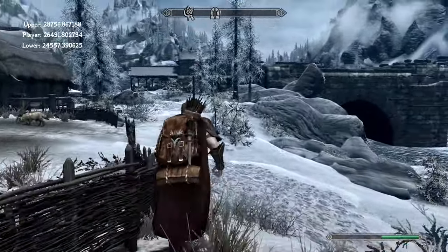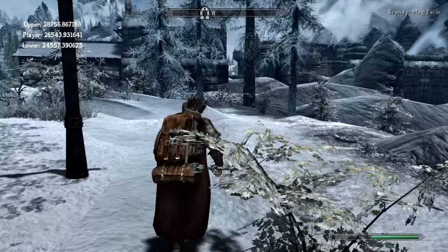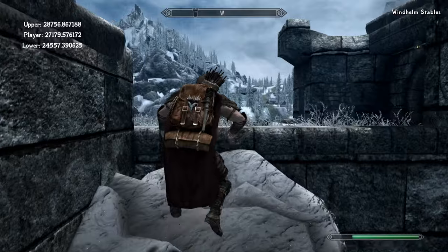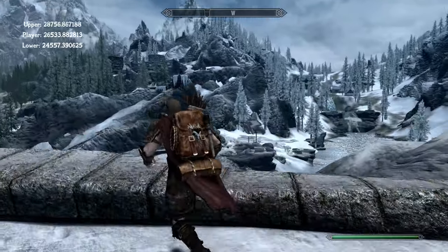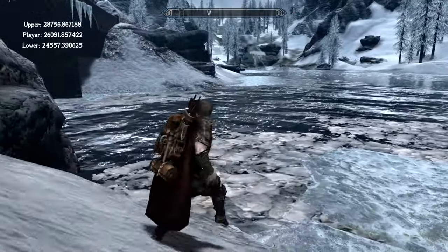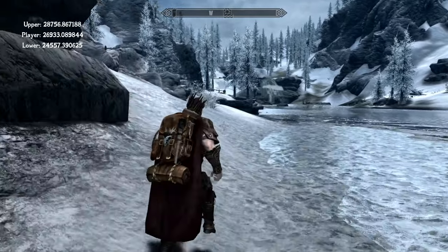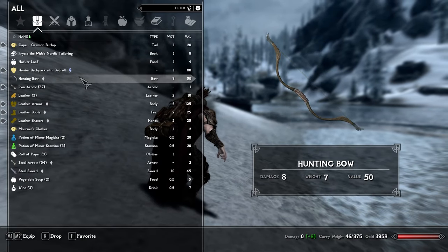First obstacle: the Windhelm stables. We can go left or right - we'll be doing a lot of jumping, so let's get some practice in. As you can see, there's a lot of mountains in Skyrim, so I'll be using this method quite a lot. Still central on the line, and we've got our first enemy over there - a wolf, or two wolves. We need some weapons. I prepared a bow, so let's favourite that, and a sword.